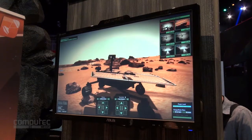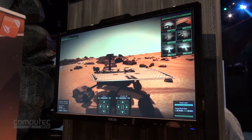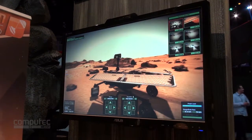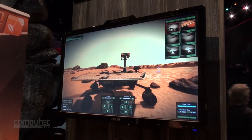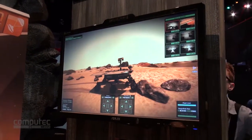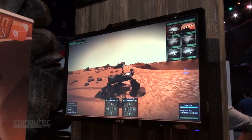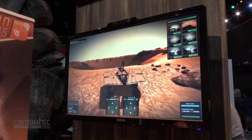This rover is basically based on Opportunity, a rover that drove past this location in reality. As you can see, we do simulate the suspension system. It's called the Rockabogie system in real life — basically what NASA uses on their rovers. It was invented to overcome the issues of lower gravity on Mars, and it divides the mass among the six wheels so no point is heavier than any other.